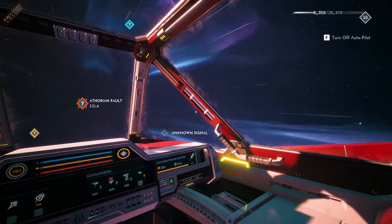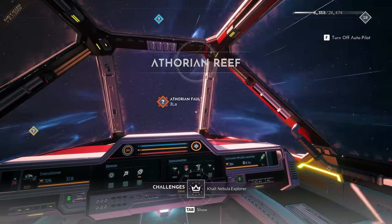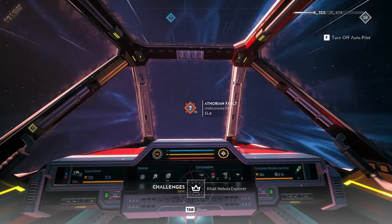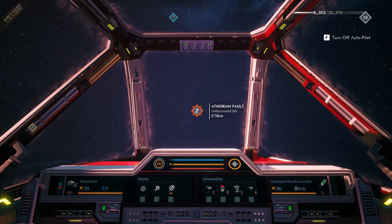Personally, I prefer a radar at the bottom of the screen for at least certain elements, maybe for hostiles and contacts. When everything's floating around the screen like that, it gets very cluttered and very messy. Nonetheless, it's a beautiful looking game. There's an unknown signal down there — I'm not going to drop into that one. Let's drop into the Arthurian Fault. You can see the cockpit there misting up a little bit — freezing perhaps, the cold temperatures of space.